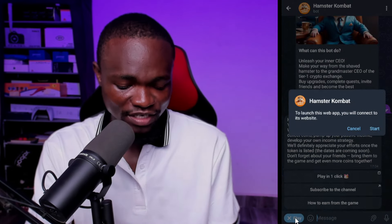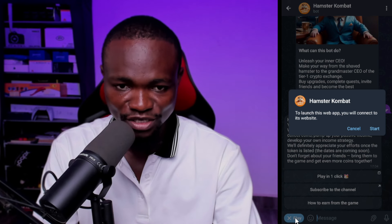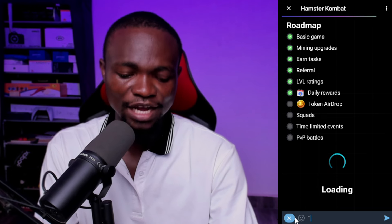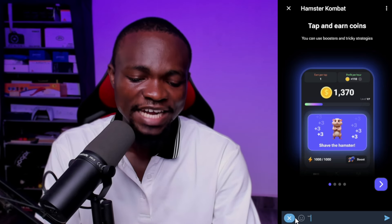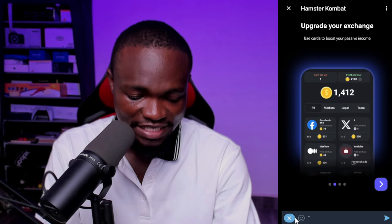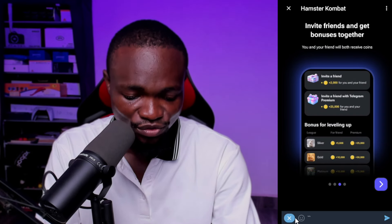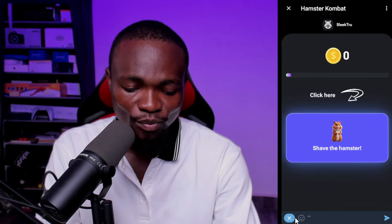Just click on Play. Once you click on Play, it says 'To launch this web app you will connect to its web.' So you are going to click on Start. Now this is Hamster Combat — let's wait for it to load. It says 'Tap on the coin, tap and earn coin, you can use the booster and tricky strategy.' Click Next, just upgrade your exchange, continue, continue, and now click on Play.